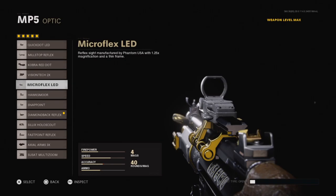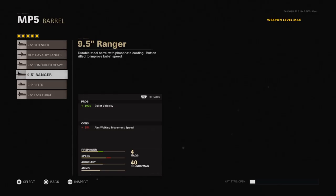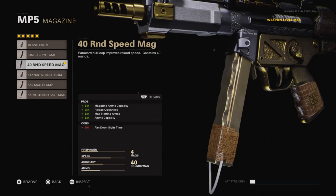This variant comes with the Diamondback Reflex — I don't recommend it completely. If you're going to use a sight, use the Micro Flex LED; it's by far the best sight in this game for red dot guns. The muzzle that comes with the variant is fine, but I definitely recommend the Agency Suppressor or the Eliminator.